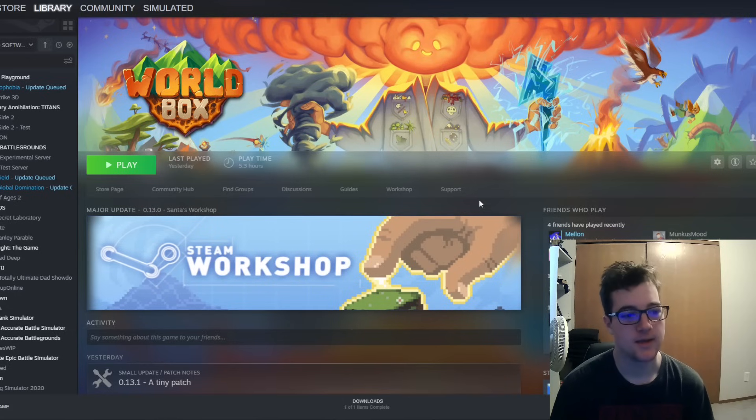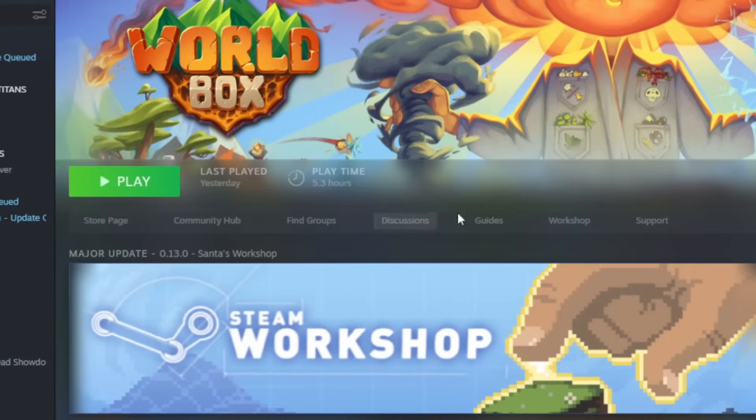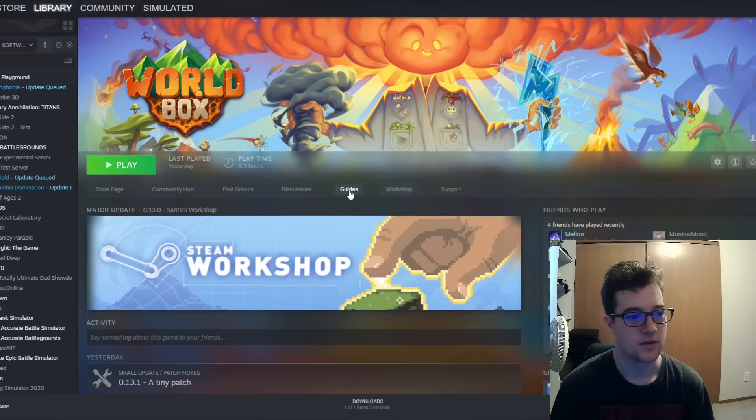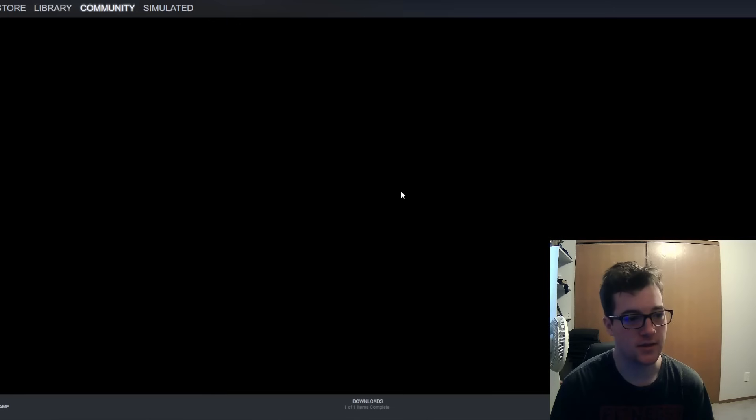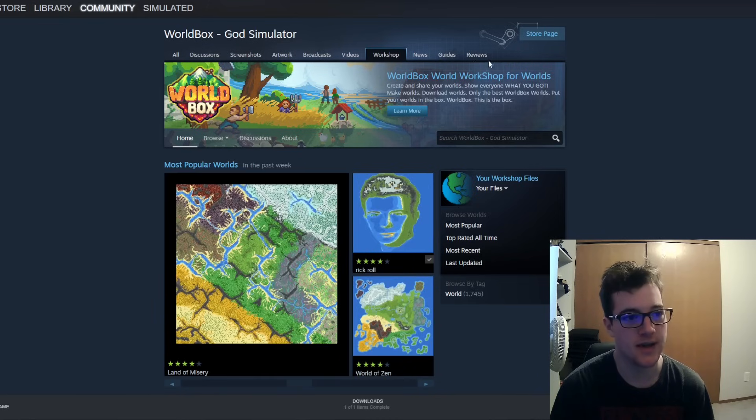So just click on the game. Steam will always have some weird homepage for it. And then below the Play button, you'll see all these tabs. And right here you'll see Workshop — to the right of Guides and to the left of Support. So you click that. It takes you to this screen, World Box God Simulator, so you know you're in the right game.